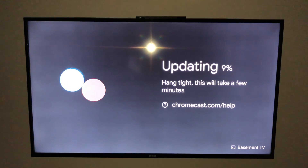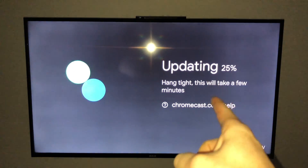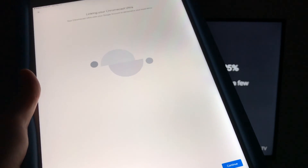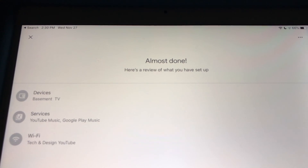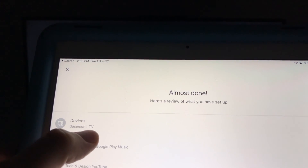After entering your password you'll see a 'Connecting to Wi-Fi' screen. Then on your TV you'll see an update — it always needs an update. On your device you'll see 'Linking your Chromecast,' which is all normal. The app will then ask if Google can send you promotional emails — I'll hit No Thank You. In the background your TV will restart, which is normal since the Chromecast is updating.